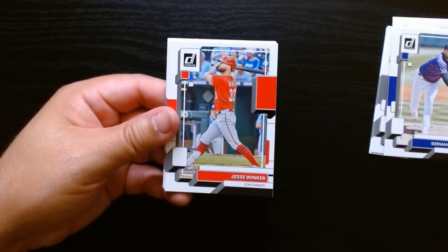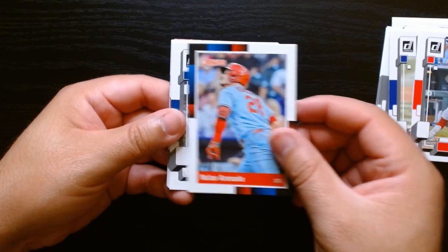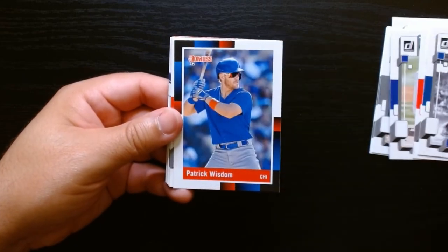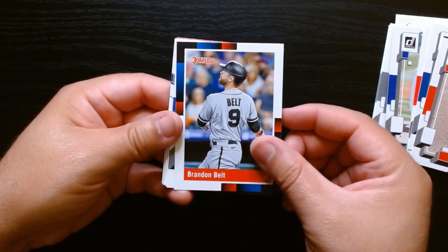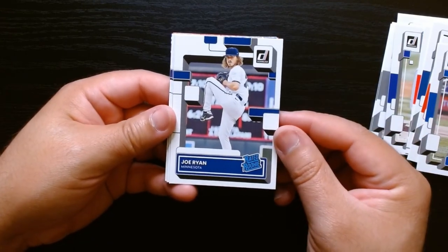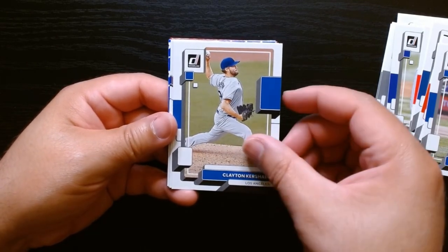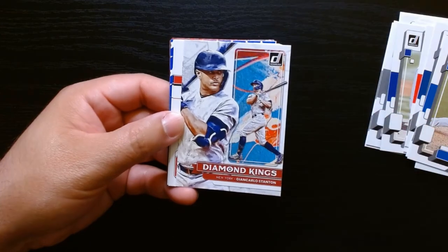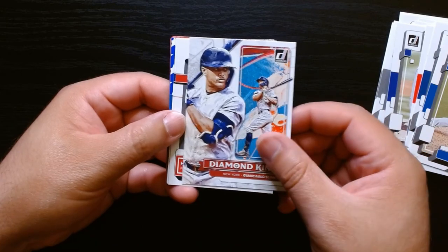Hey there we go - I like this retro look. Craig Biggio, Jesse Winker, Ray, and Arenado. Also that - the Babe. At least this is pretty cool, they mix in some of the old school guys. Lindor - there we go. Hey, Joe Ryan on the rated rookie - that's not bad, he's been a pretty good pitcher so far. Clayton Kershaw, auto Lopez, not familiar with him on the other rated rookie.